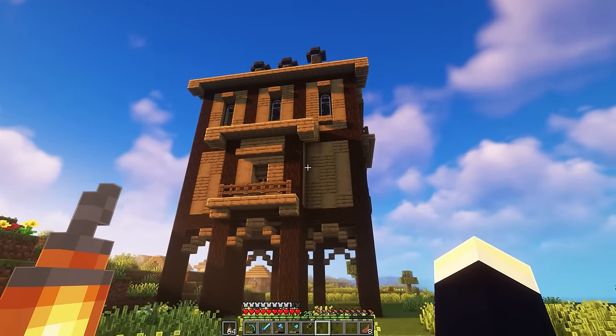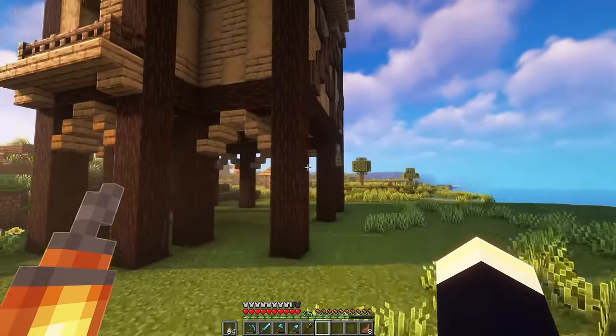Up at the roof, I went with my signature curved style and opted for cobbled deep slate for the main roof block, along with some small chimneys. To finish up, I added some small support beams using copycat steps and slabs. And there's our main building all completed.